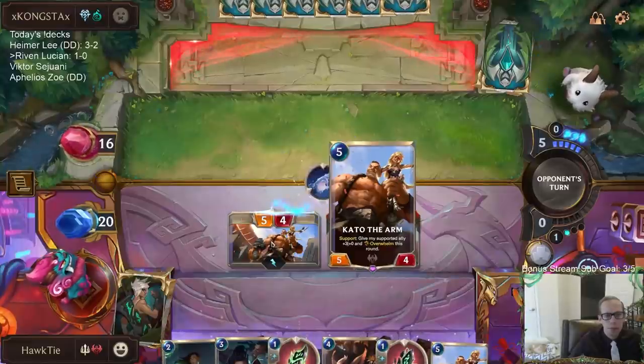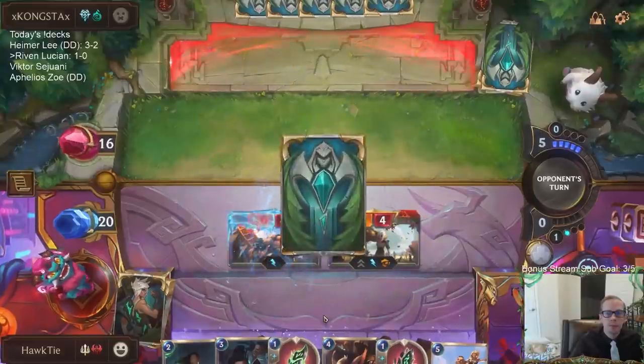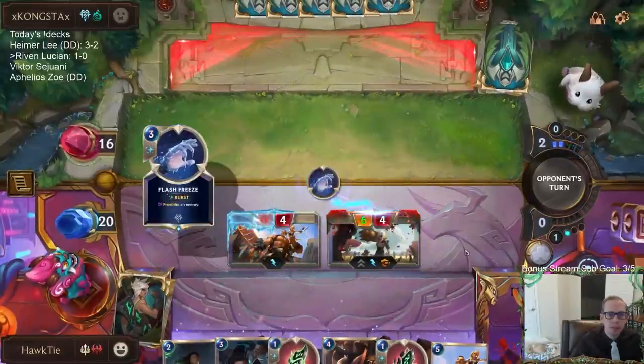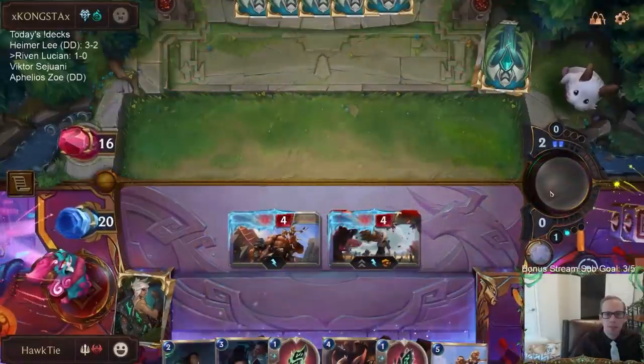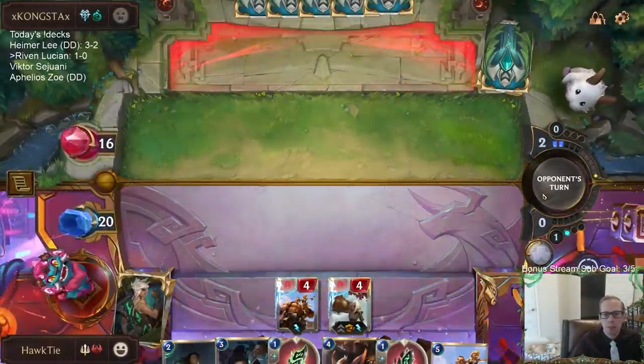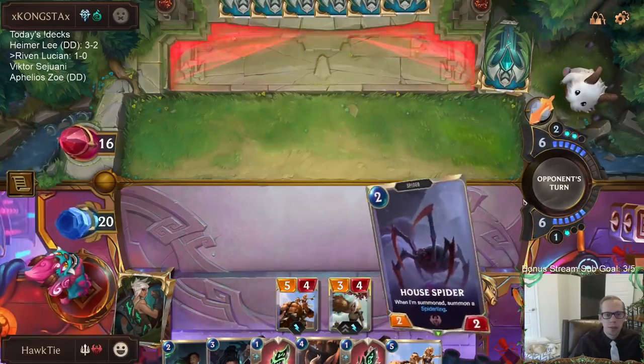It's usually good to play Riven on your opponent's turn so that it goes over to your turn and you get the Blade Fragment. It's possible I should be doing the plus two, plus zero Blade Fragment on the Kato. Well, they would have Frostbitten it anyway — so glad we didn't. Got a couple of removal spells out of their hand, but that just slowed me down and didn't actually trade with the card.